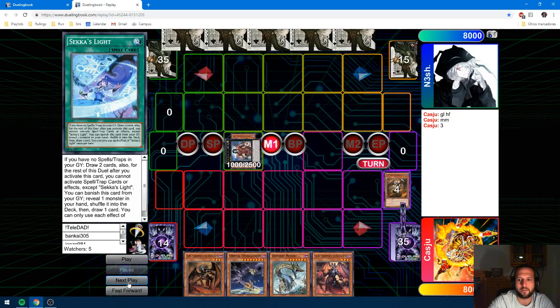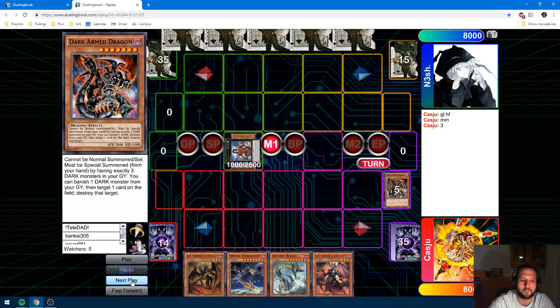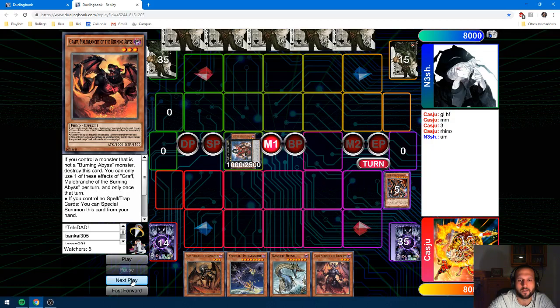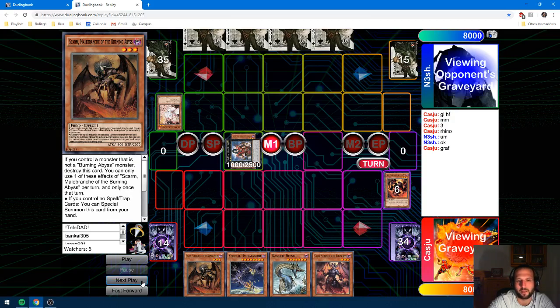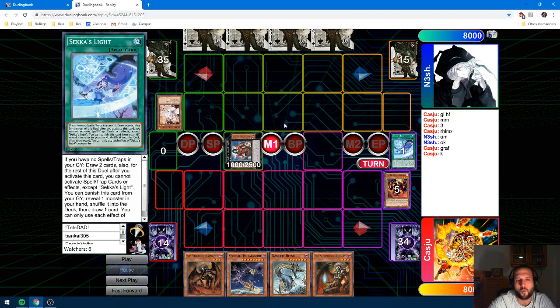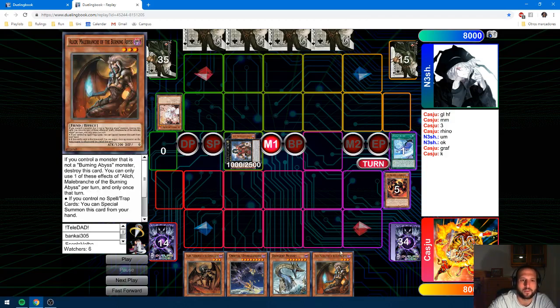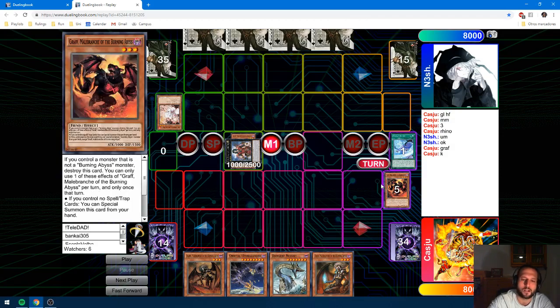Mill 3, get unlucky — I'm not milling Mare Mare, but I'm not milling anything good either. He lets me graph and adds to the graph, which is the correct play. So now I'm just forced to skarm and pass. This is why I think Second Slide could have been correct, because if I used it beforehand, I would have a Knowledge underneath the Dante, which is pretty solid.